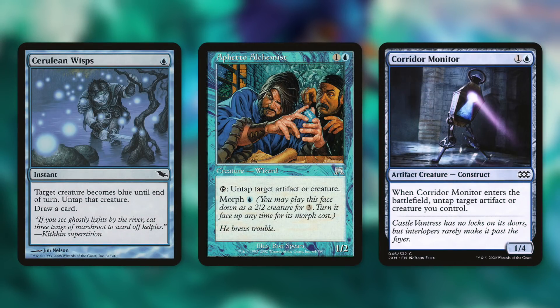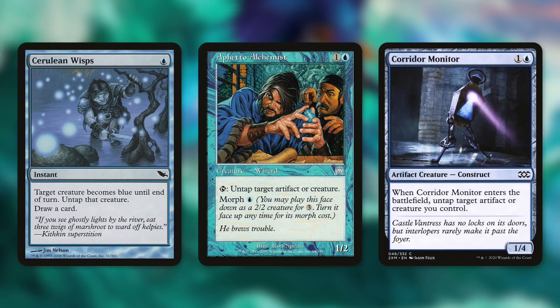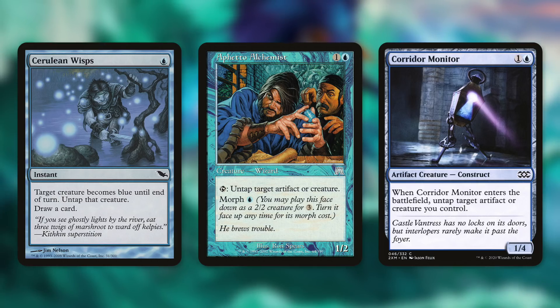Let's talk about untapping your commander. Cards like Cerulean Wisps are cantrips that can untap your commander and draw you a card, which can be effective. Repeatable effects like Indefatigable Alchemist — which can tap to untap a target artifact or creature — can be very beneficial as well. If you've got multiple things to Encore in your graveyard, that's great.